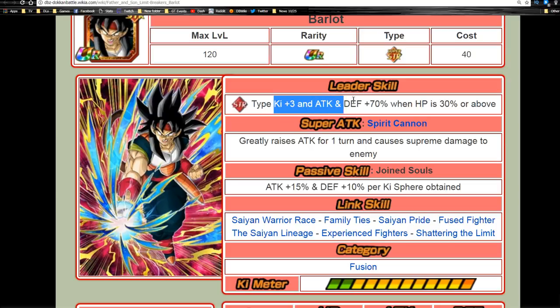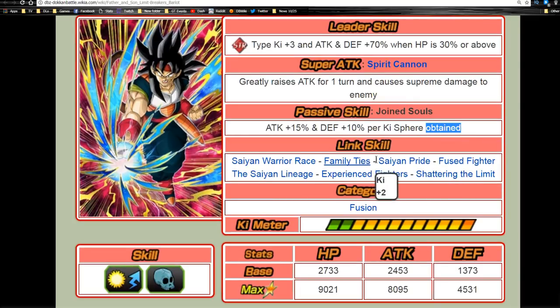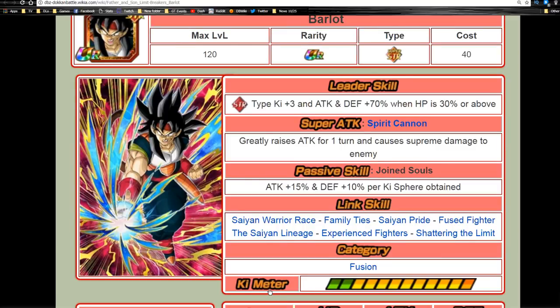So this is the Father and Son Limit Breakers — Barlot — this is after he Dokkan awakens. His leader ability is Strength type ki plus three, attack and defense plus 70% when HP is 30 or above. Super attack is Spirit Cannon: greatly raises attack for one turn and causes supreme damage to the enemy. Passive skill is Joined Souls: attack plus 15% and defense plus 10% per ki sphere obtained. So essentially he is a nuker and he tanks pretty well if paired with the right people or gets enough orbs.